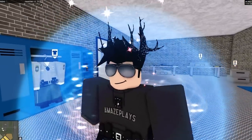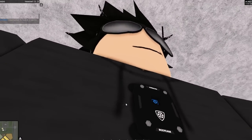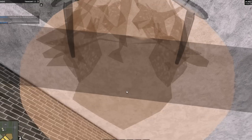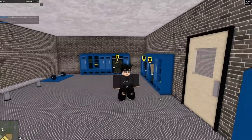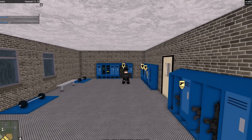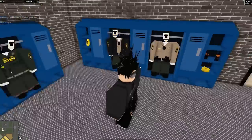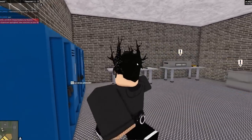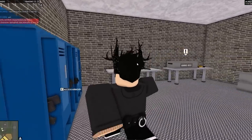It looks very undercover and is similar to what undercover units wear in real life. I've got a black shirt on — which is my black AmazePlays merch available in the description. Up here there's a nice axe, and you can see a really detailed 3D body cam that's very realistic. Zooming out, you can't immediately tell at first glance that I'm wearing any gear, which is the point for an undercover officer.